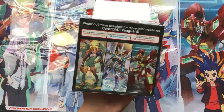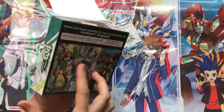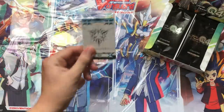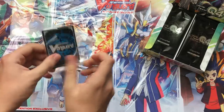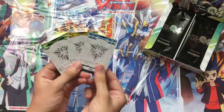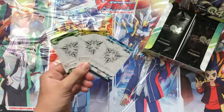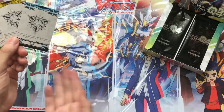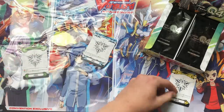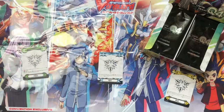One of the box toppers is a little pack with a different imaginary gift marker for every type — one Force, one Axel, and one Protect. These are the three types of clans right now: both Royal Paladin and Kagero are Force, Oracle Think Tank is Protect, and Nova Grappler is Axel. There will be more as the game progresses with more clans coming in.